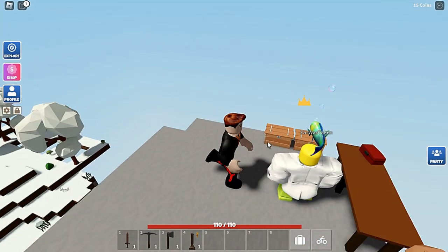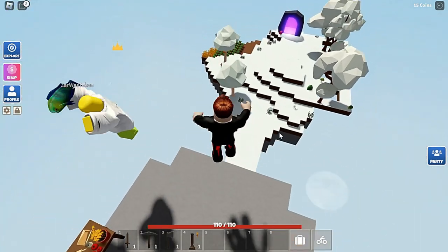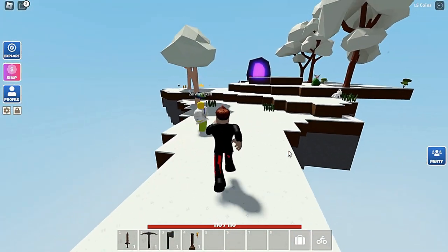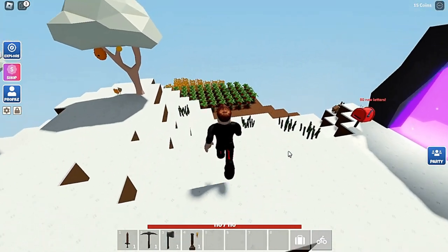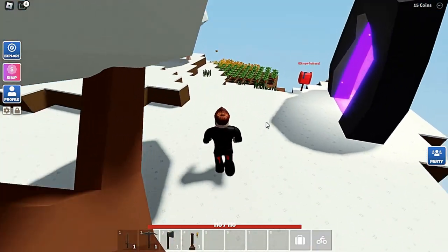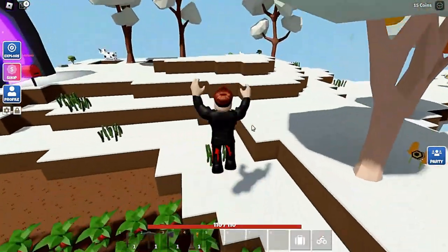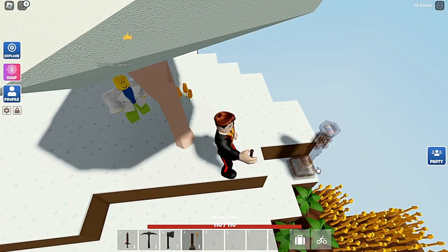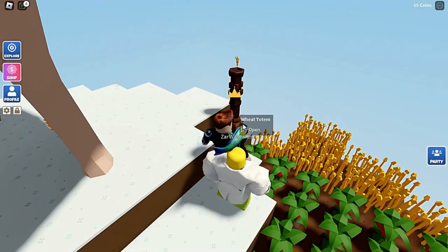What's up everybody, welcome to the video. Today I'm here with Zach — say hi! We are going to be playing Roblox Islands. As you can see, we already have some trees ready to grow, we have our cow — I'm gonna name it Mussolina. Hi Mussolina! We have our tomatoes here and our wheat here, and hopefully in one of our videos soon we can get an auto wheat farm going, but for now we just have this wheat totem.